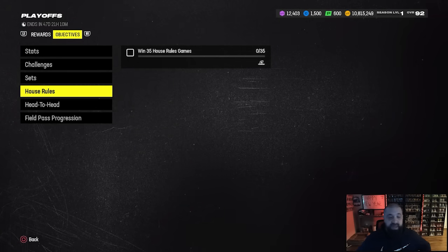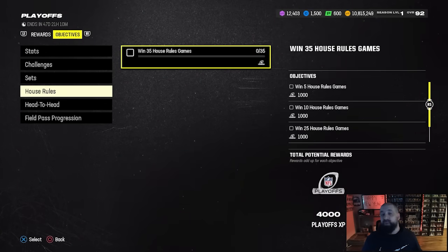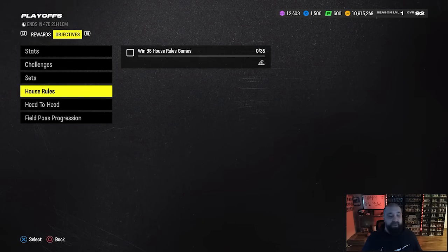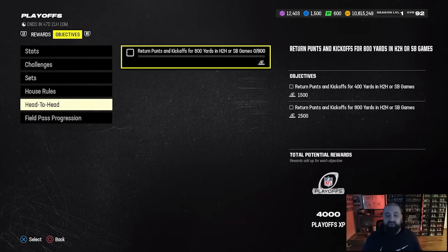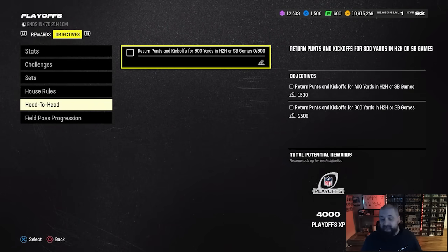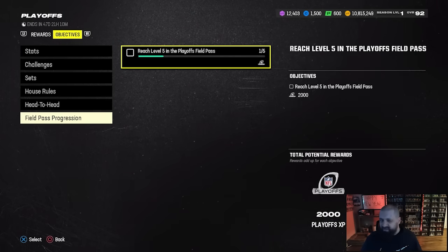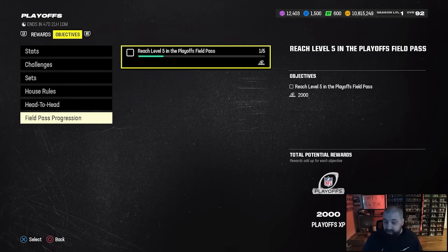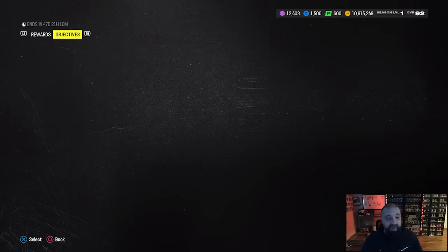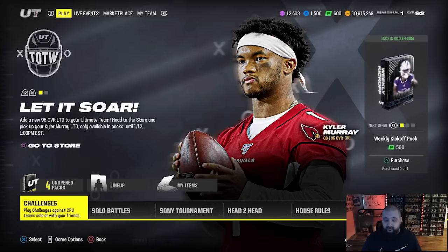Speaking of house rules, you get a bunch of rewards by playing and winning in that game mode. Getting 35 wins is going to give you XP within this field pass. You've got your head-to-head objectives here - getting 800 kickoff and punt yards in either head-to-head or solo battle games will get you XP. Also, getting to level five in the playoff field pass gives you XP towards the playoff field pass, so it's kind of like double dipping.